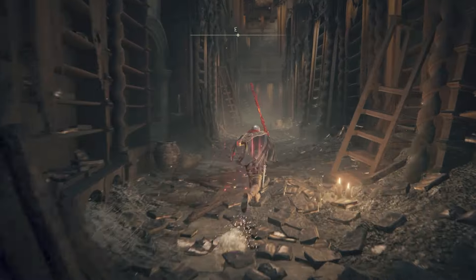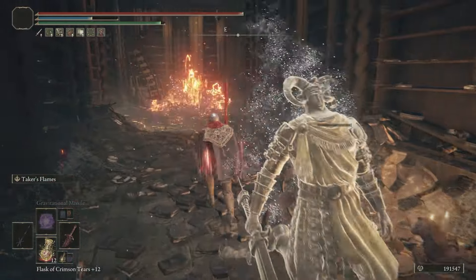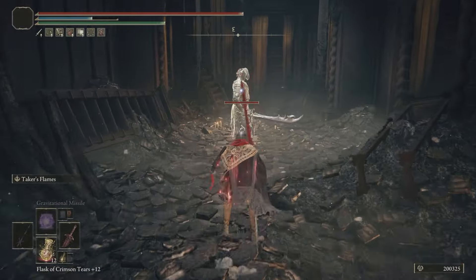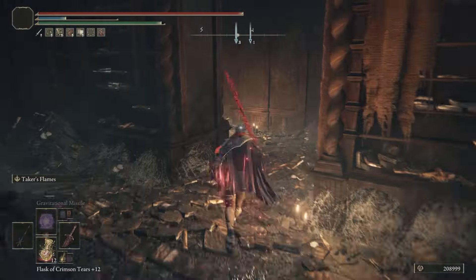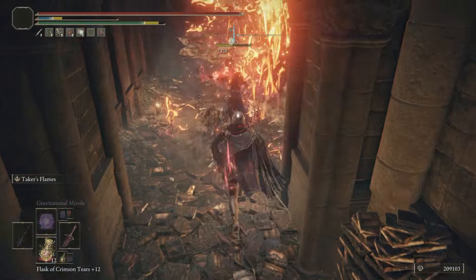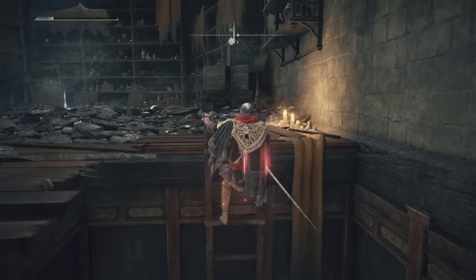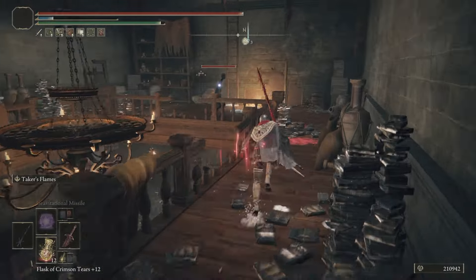We'll kill this knight in front of us, run through this room and just ignore these guys, kill this knight here. Make a right — there is going to be a bookcase. Pull this lever, it's going to move the bookcase out of the way, and we're going to be going up a ladder.